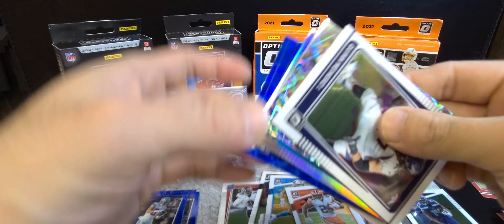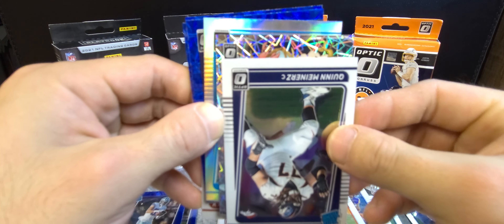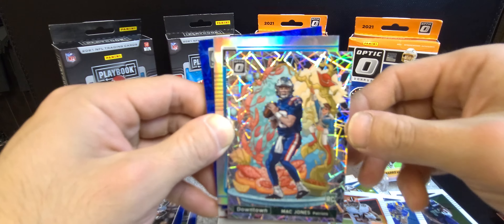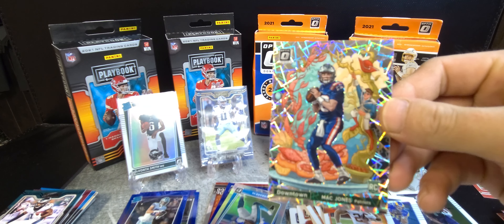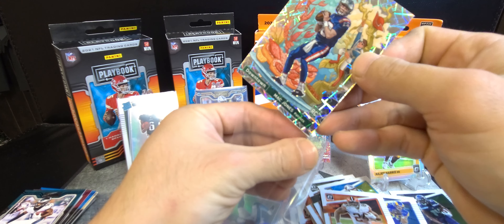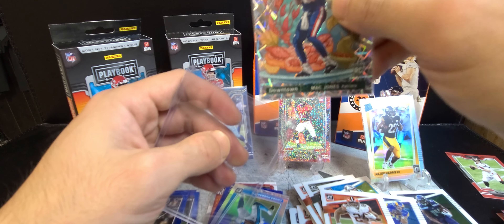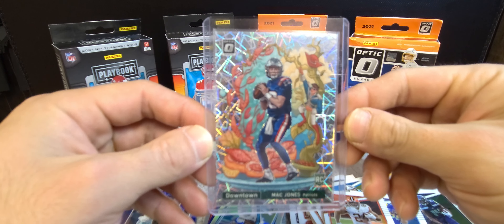We have a Downtown! We have a Downtown! Let's see how it is — Mac Jones Rookie Downtown! Let's go! That is a sweet card — Mac Jones Rookie Downtown. Can't even get it sleeved up — that is sweet, that is sweet.